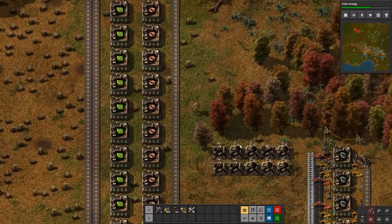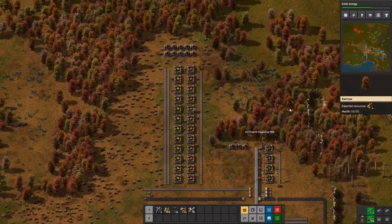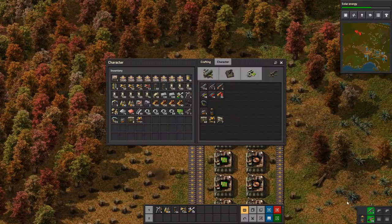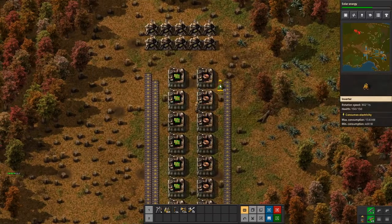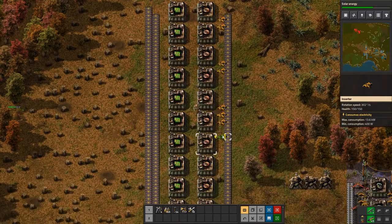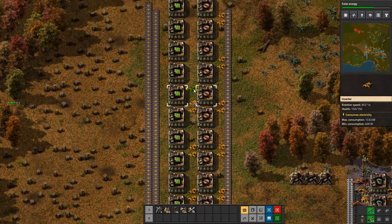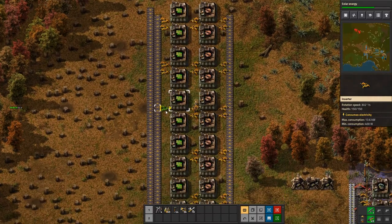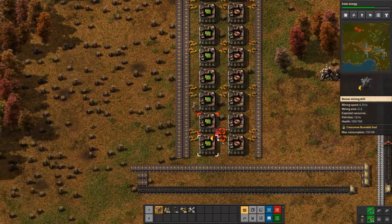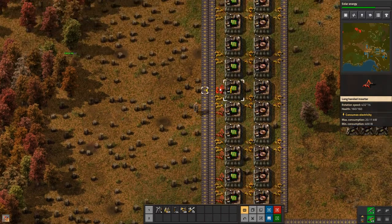We can push this up — we're gonna leave three turrets here just in case, but we'll push this up. They'll do it for now. We do need green circuit production — a lot of green circuits — and we need it on the main bus. We also need to automate the production of these red inserters because we are using a lot of them.